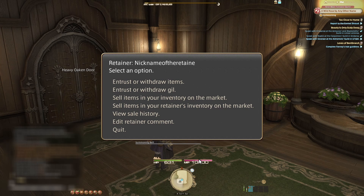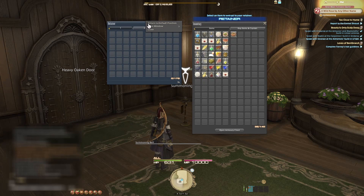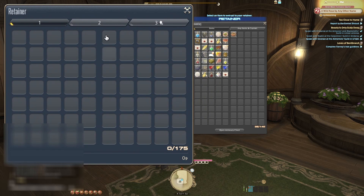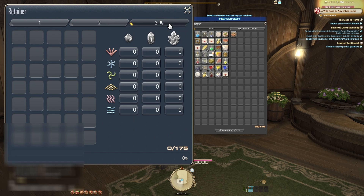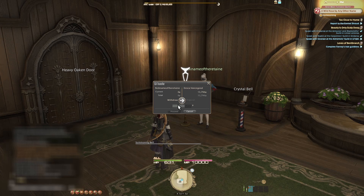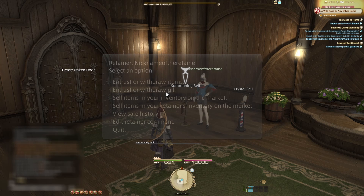On the Retainer menu, you have a few options. You can have the Retainer hold items, hold some gil, and place some items on the market board to be purchased by other players. Each Retainer has 175 slots for your gear and items. You are able to give Retainers untradeable items, so it can act like an extension of your inventory. Gil can be stored, but it is just to keep it separate from your character's gil. This is a good way to save gil if you have an impulsive personality and buy everything you see.